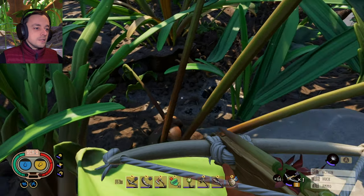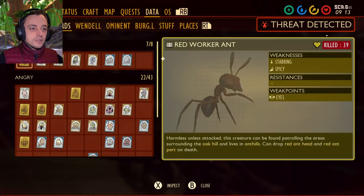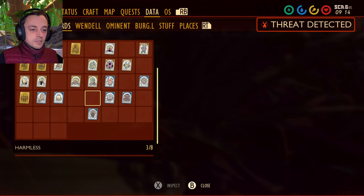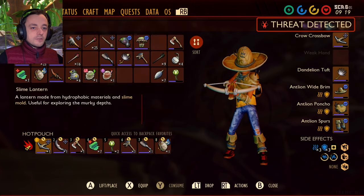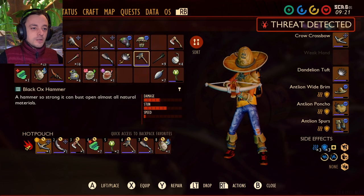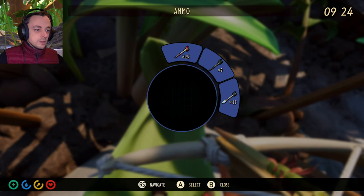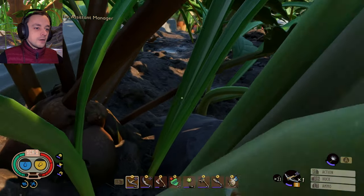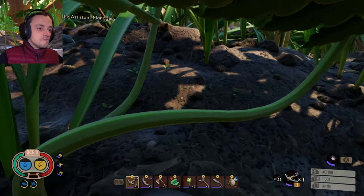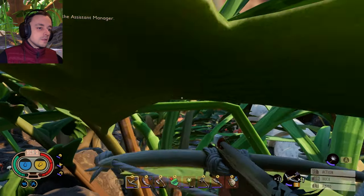Anyway, we're hunting the ladybird. I did actually hear one just then. Let's see — I can find its weaknesses in here. Its weaknesses are fresh and busting. So we do actually have the black ox hammer, which is useful. We've also got some mint arrows, so that's even more useful, although I probably could do better. I still want to get the black ox crossbow. That would be exceptionally useful.